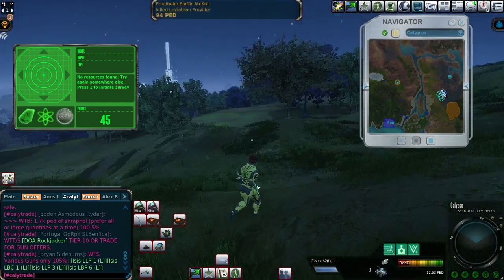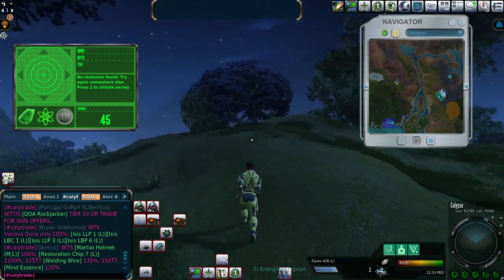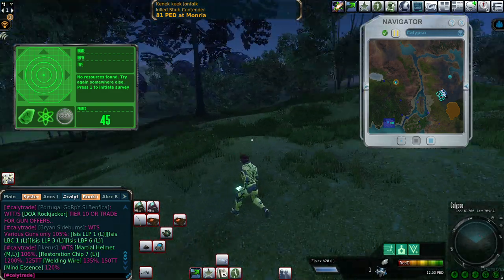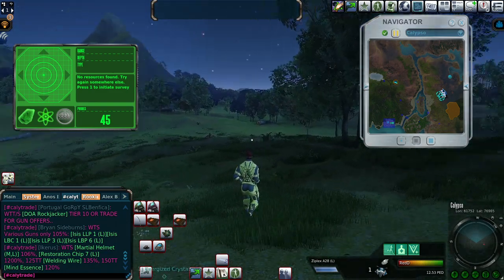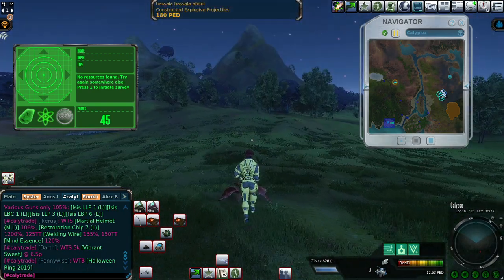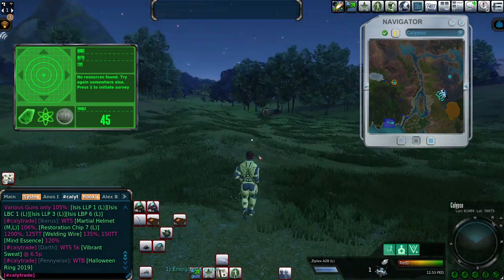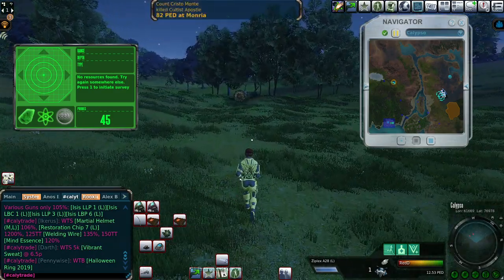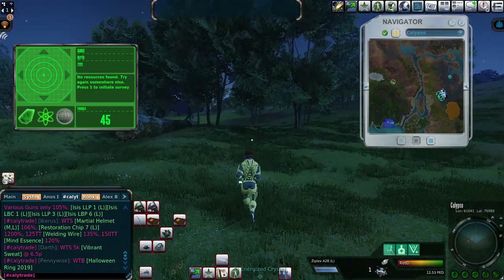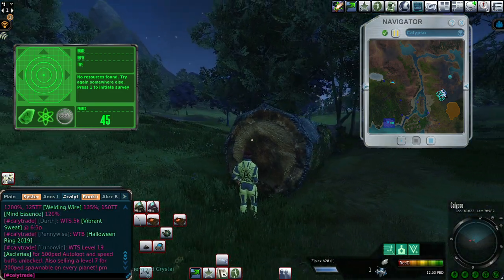Where should my last drop be? Anywhere — it's just one drop. Someday in future I'll do better mining sessions with more amps. But right now I just want to finish this mining session with the last drop next to this fallen tree, next to the stump.